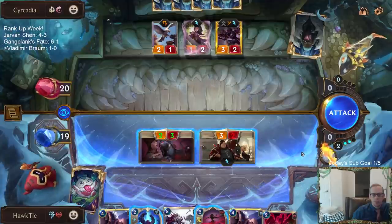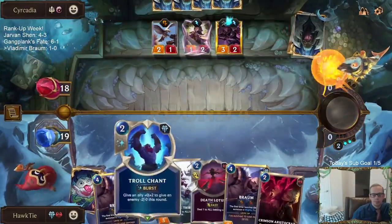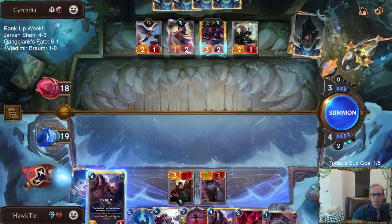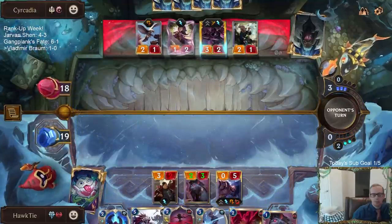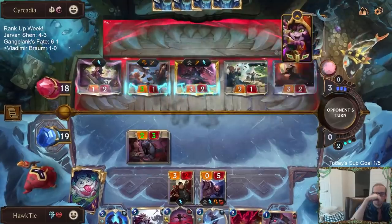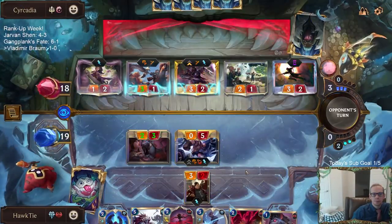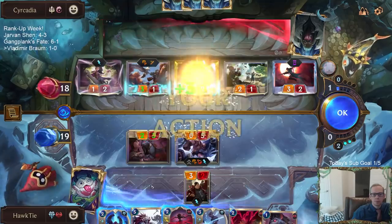I get a fairly easy block right there, then I'm forced into using this Troll Chant that I don't want to use yet. We have four mana — can we play both Troll Chants and Death Lotus?